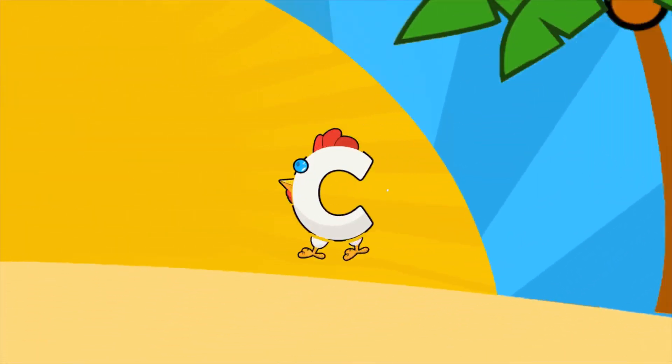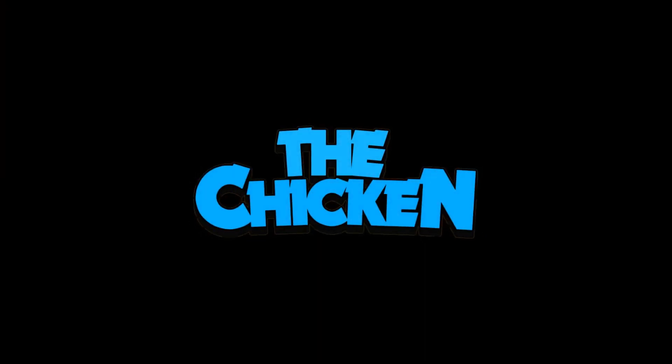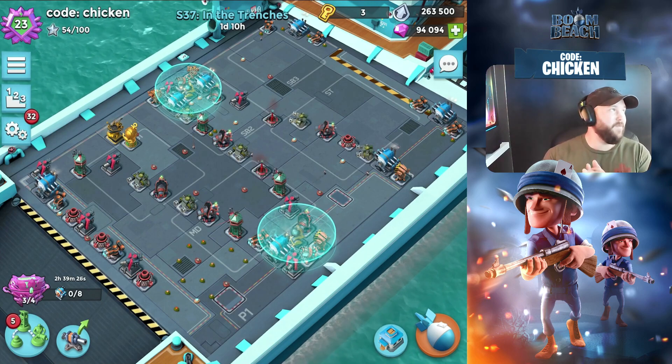C-H-I-C-K-E-N — use the code CHICKEN in the shop. Hey guys, the chicken is here, we're back today in another Boom Beach video.